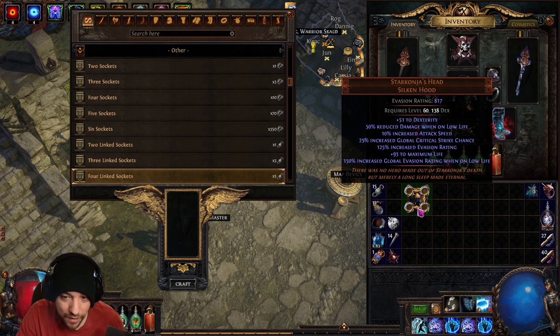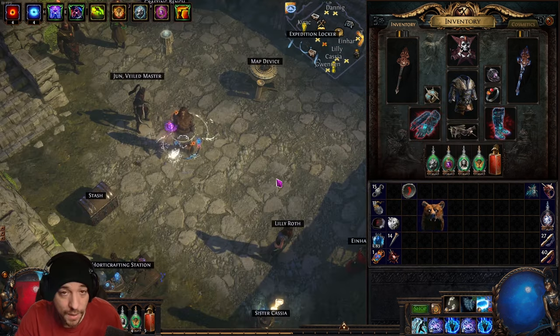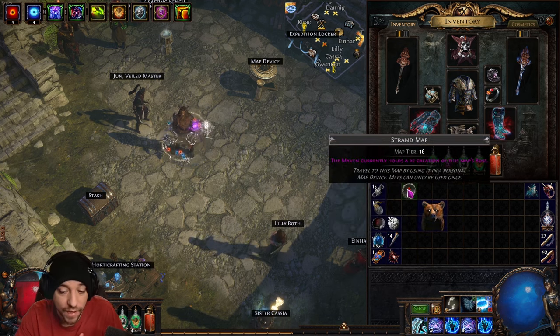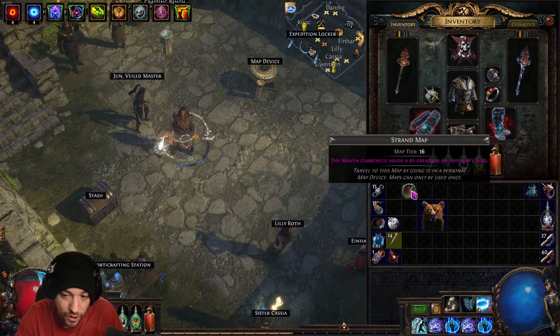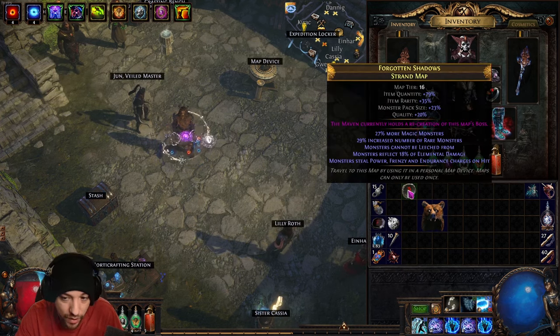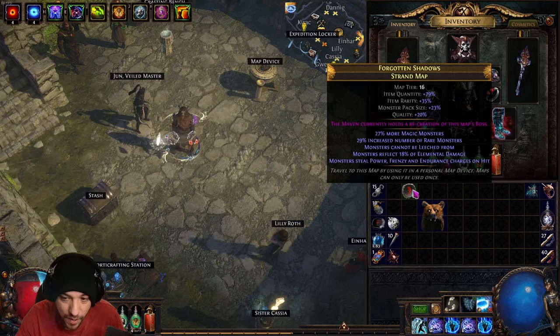Always chisel your maps when they are white. White maps get five percent quality per chisel, blue maps get two percent, and yellow or rare maps only get one percent. So always chisel at white — it only takes four chisels to reach 20 quality — then Alch or Alteration it however you plan to run it.